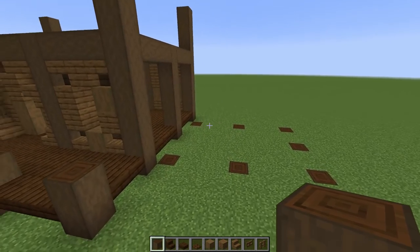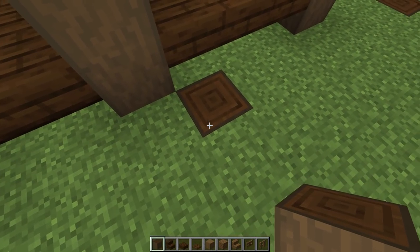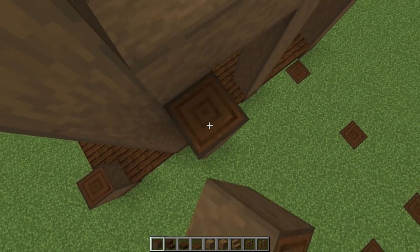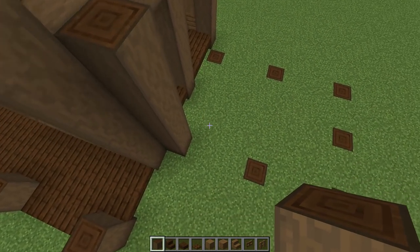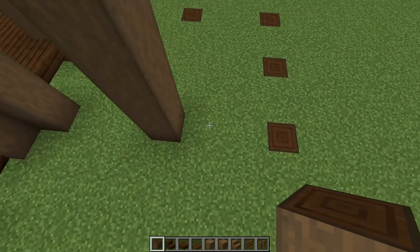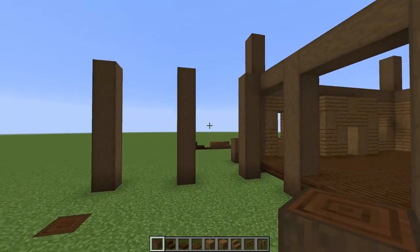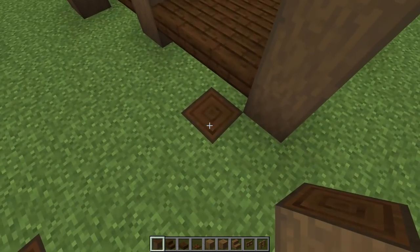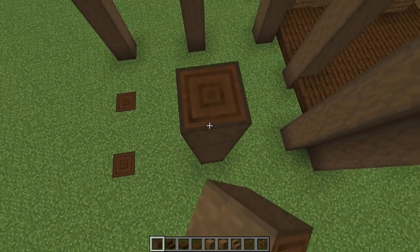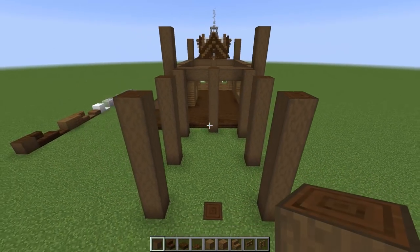Now let's work on the greenhouse extension. Right next to the side beam, go in by one block then up by six. Give a space of three, then up by six again — another space of three, then up by six. Repeat that mirrored on the other side: up by six, space of three, up by six, space of three, up by six, just like so.